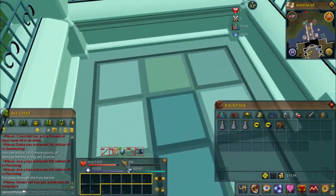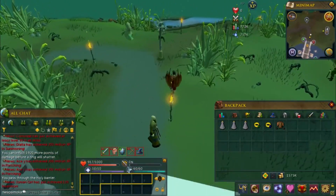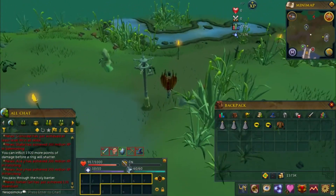One tip for you guys: once you pass the holy barrier, go and unlock the Canifis lodestone, which can be found in the village a little bit east and then a little bit north.